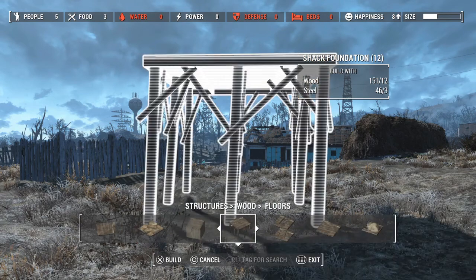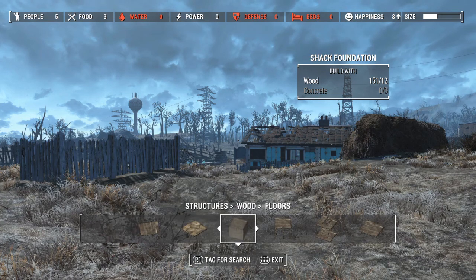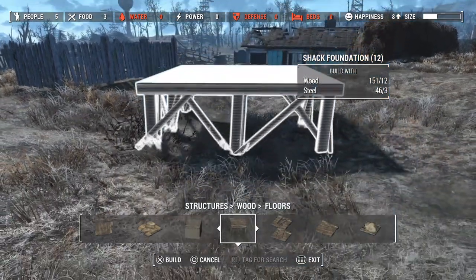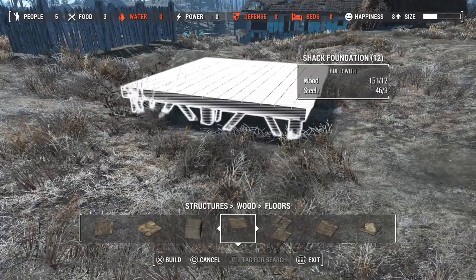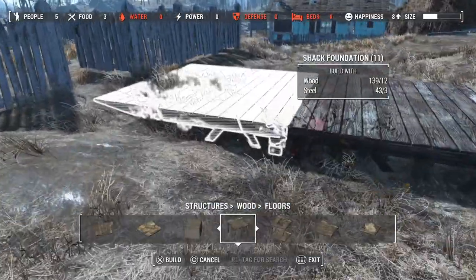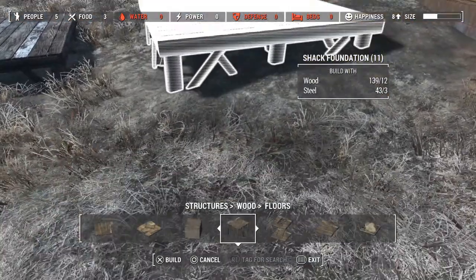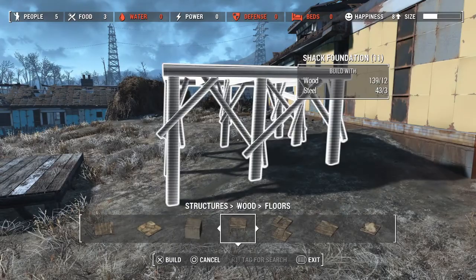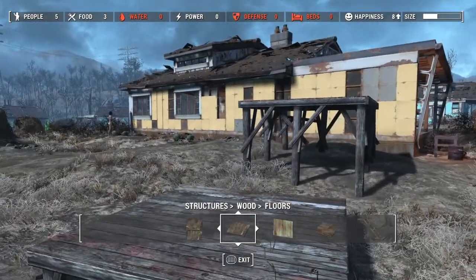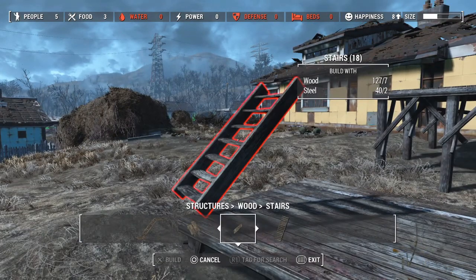If you want to build a foundation, go to floors. You can go cement or all wood. I don't have any concrete yet so I can't make that one — you can see in the build menu it says wood and concrete, but concrete is still gray at zero of three. You can push the floor piece down into the earth and spin it around. Once you put more pieces in, they kind of auto-snap. You can also make gaps and put bridges between them, or build on a higher level and make a staircase. Go to the stairs menu and select the one you want.